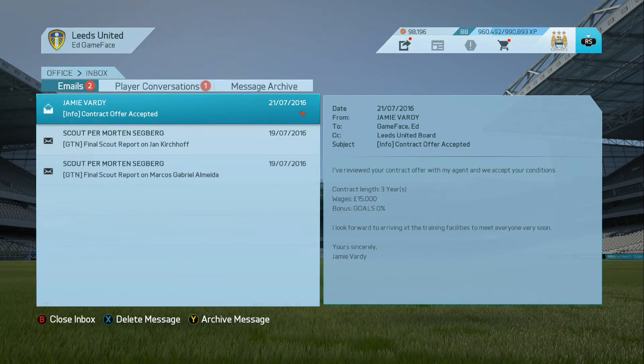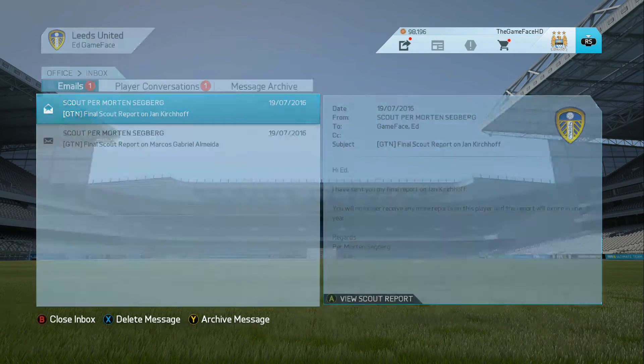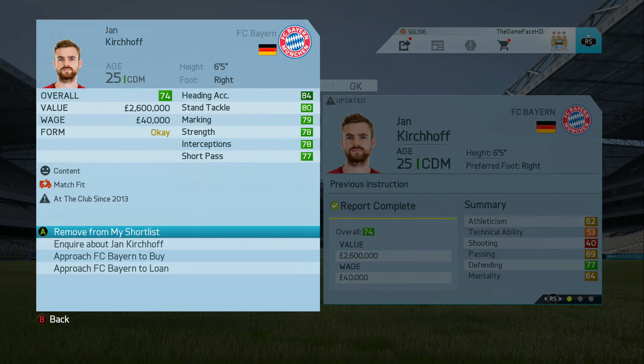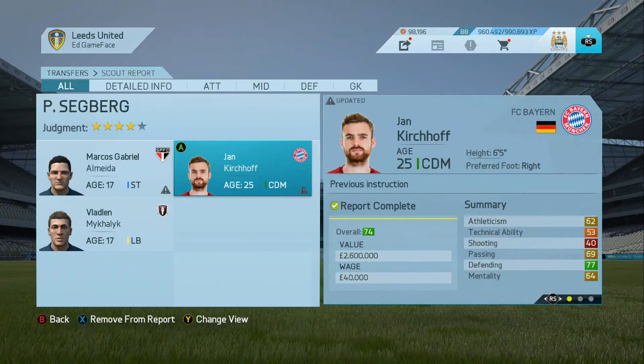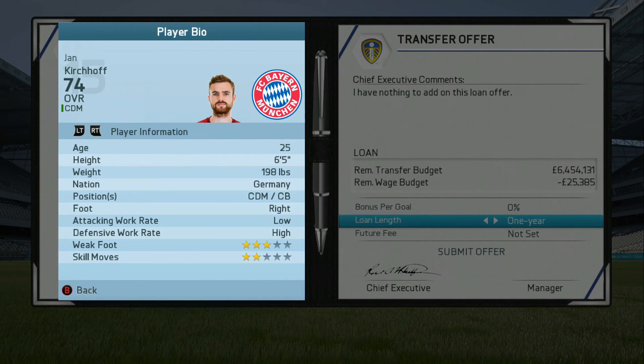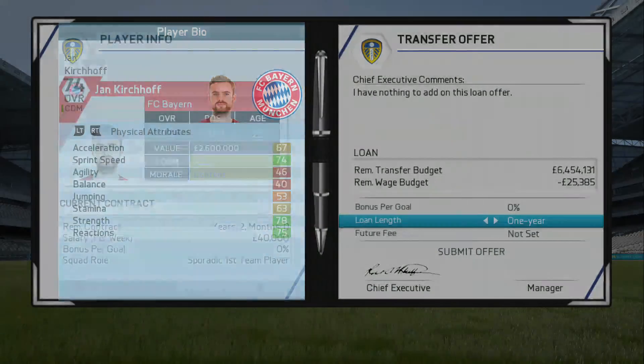We've got some scout reports - Jan Kirchhoff, who is 6 foot 5 and 74 overall from Bayern Munich, was suggested in the comments. However he's on 40 grand a week, so if I was to get him in it would probably have to be a loan deal. But I don't want to freeze out those young English players - it would mean getting rid of Lewis Cook or putting him on the bench. Maybe I could use him as a centre-back, but for now I'll leave it.